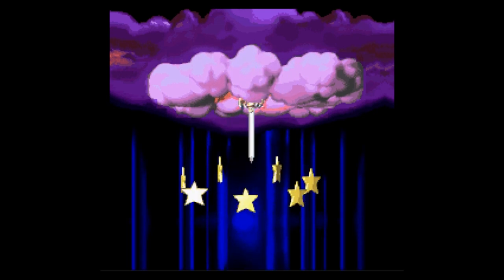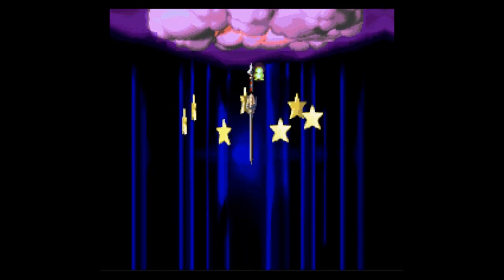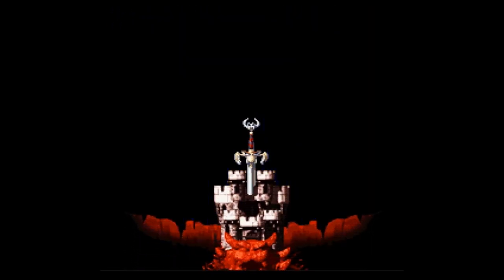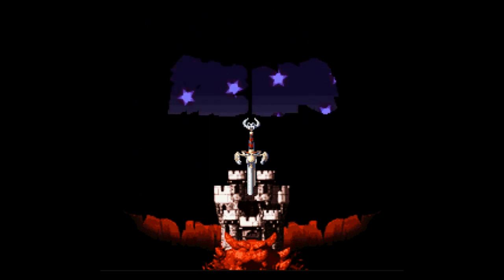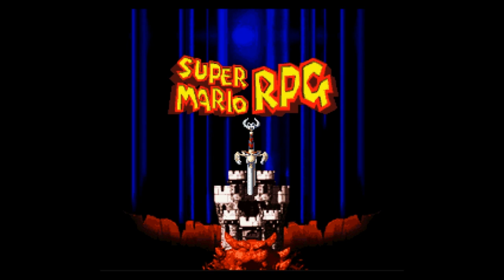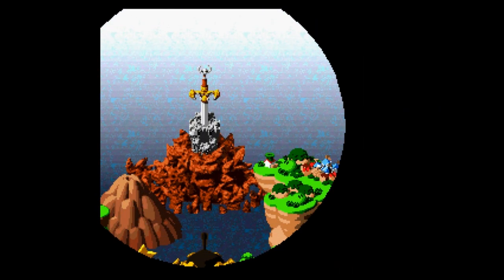And here we're introduced to the stars! Count them — there are seven of them. It's the name of the game, The Legend of the Seven Stars. But what's the deal with the sword? Does that sword have eyes and fangs? Super Mario RPG. One, two, three, four, five, six, seven — looks like the seventh one is behind the sword.